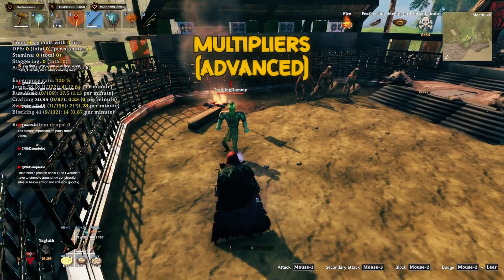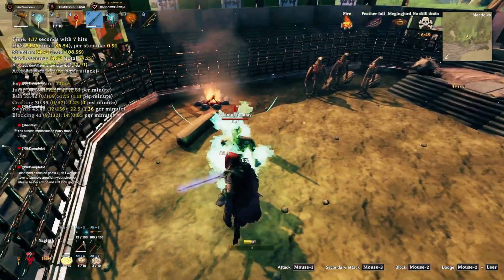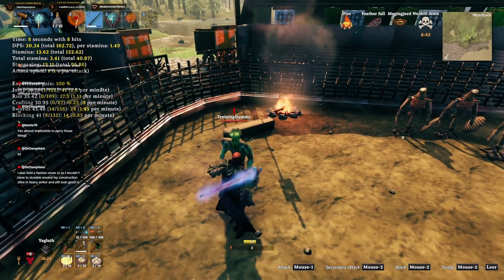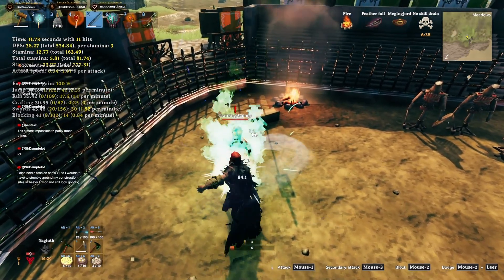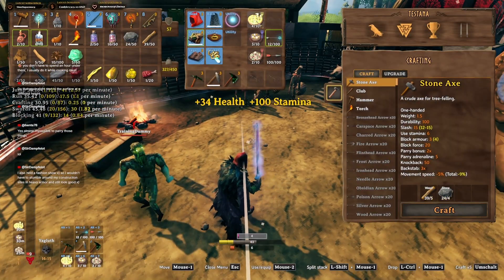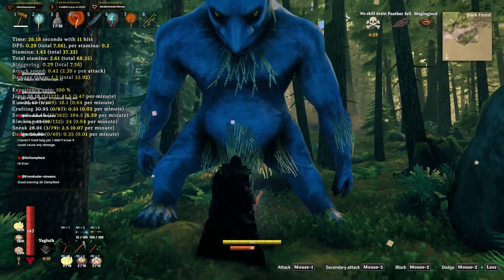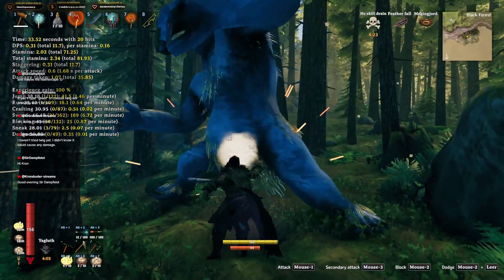Now, a quick word about the secret weapon combos you may have seen online. These are timing-based techniques that squeeze extra attacks into a short window. They do increase damage — some in insane amounts — but they take practice, precise timing, and often cost more stamina and focus than they're worth in a normal solo playthrough, especially outside of a controlled test setup. I'll show you one example so you can decide for yourself if it's worth learning.